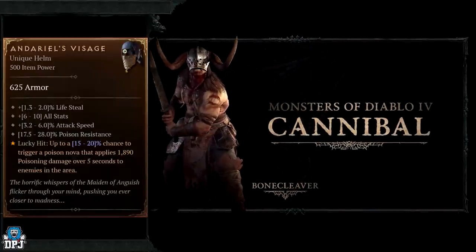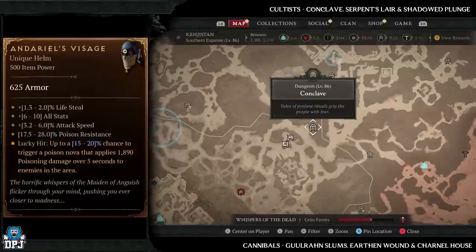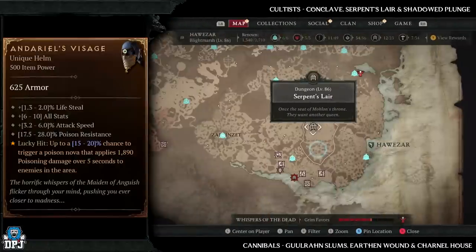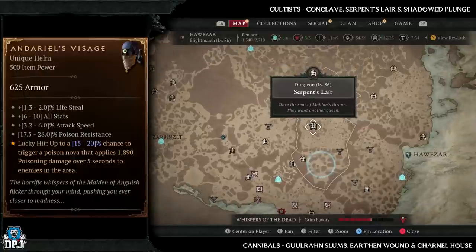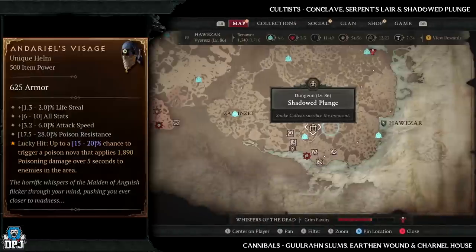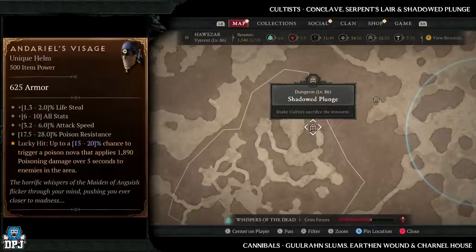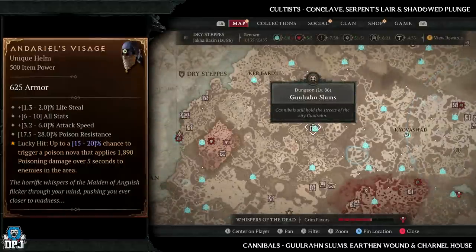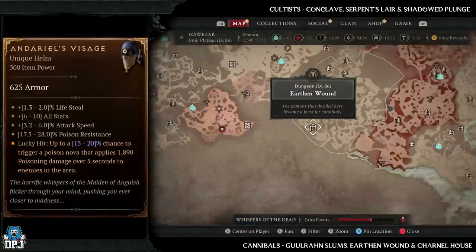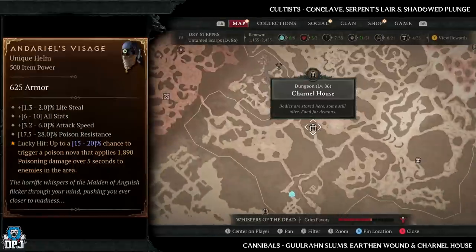The best cultist dungeons are Conclave, Serpent Slayer, and Shadowed Plunge — all three give you multiple cultist enemies. For cannibals, go with Ghoulran Slums, Earthen Wound, and Carnal House — three great dungeons with plenty of cannibal type enemies. This item is super, super rare, so you're going to be grinding hard to try and get it. Good luck with that one.